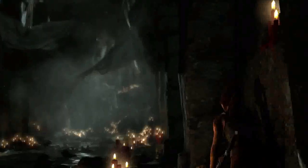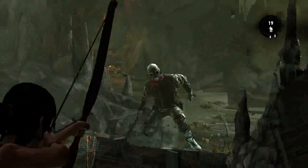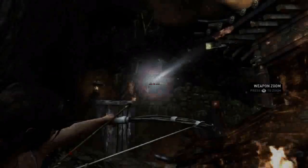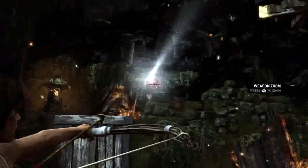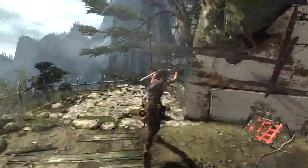At first, Lara uses the bow to hunt in order to survive on the island. Soon, it becomes a means of protection from vicious animals. Eventually, Lara must use it in combat against the deadly island scavengers. Lara learns to use the bow to great effect as a weapon of stealth, from afar or up close and personal.